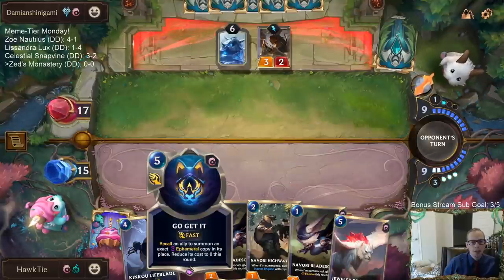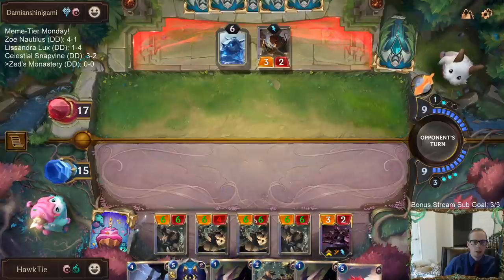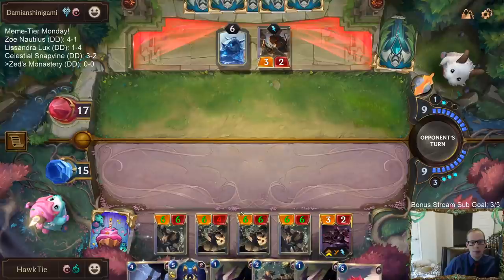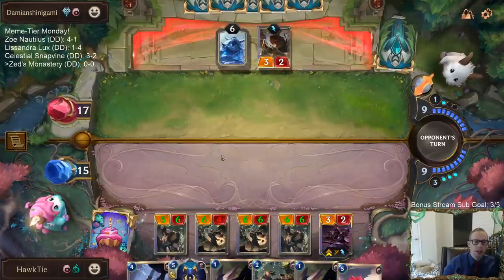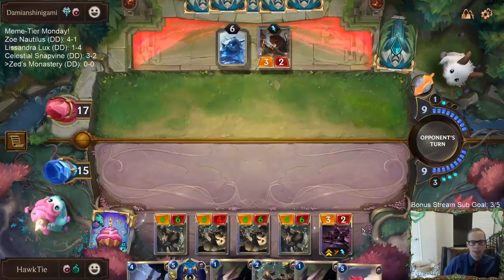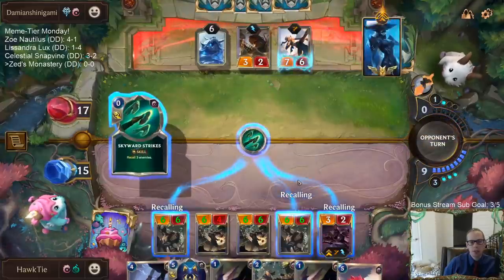So whenever you recall — recall an ally to summon an exact ephemeral copy in its place, and reduces cost to zero this round. When you recall the ally it should go back to your hand without the buffs, but the ephemeral copy keeps the buffs. So if I recall this Highwayman, we put a Brigand that's a 6/6 into play, and we'll have an ephemeral 6/6 but just get a regular 1/2 back in hand.